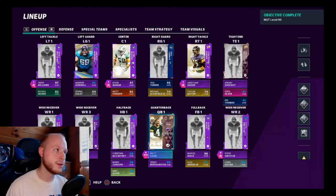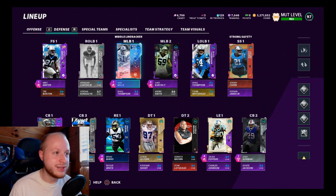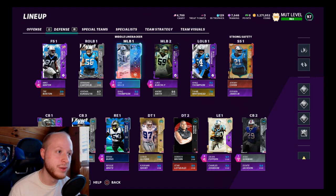That was the James Bradberry gameplay — our brand new 99 overall Panthers DB. He didn't get any interceptions, which was frustrating. It's always hard to do DB gameplay videos because they have to actually get tested, and a lot of times he was making the tackle after the catch. But he's a really good card — if you're running a Panthers theme team, get this card. It's without a doubt the best corner on the team: 99 speed, everything. Hit the subscribe button, the like button, and the bell — hope you have a good rest of your day, peace.